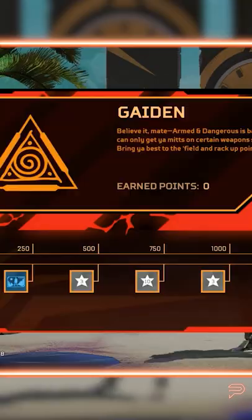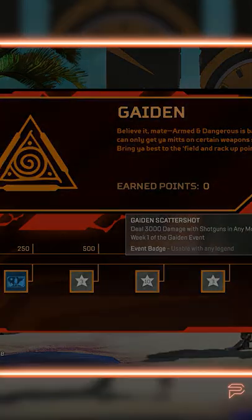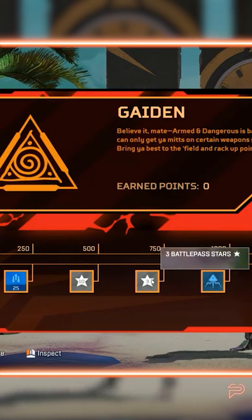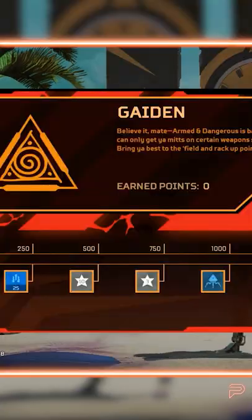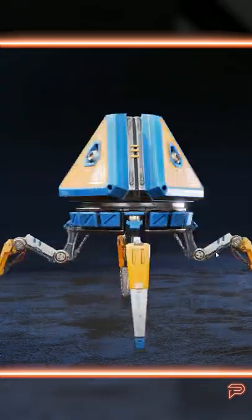There will also be two one-week-long Flash events. These will let you earn points through challenges to unlock Apex packs, Battle Pass stars, and some new skins. Helpfully, as is the norm, these trackers are free. There's a skin for Vantage, the 30-30 Repeater, and a Gaiden event pack among the rewards.